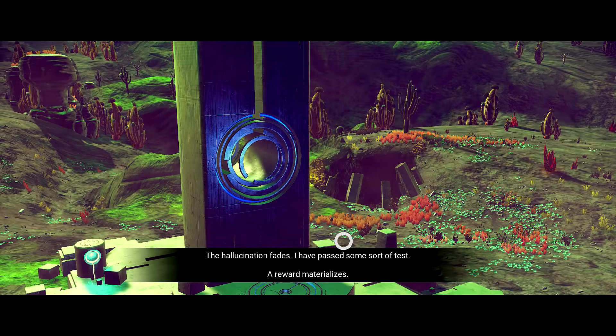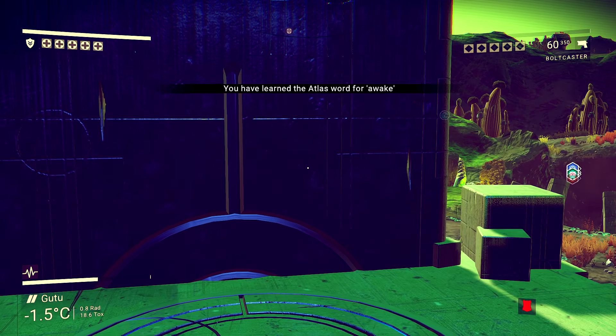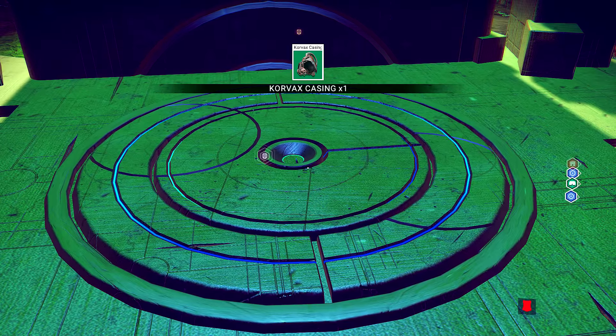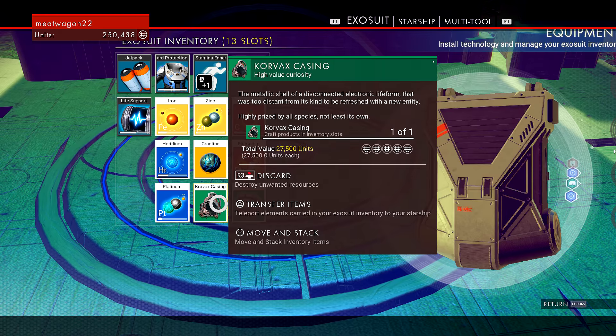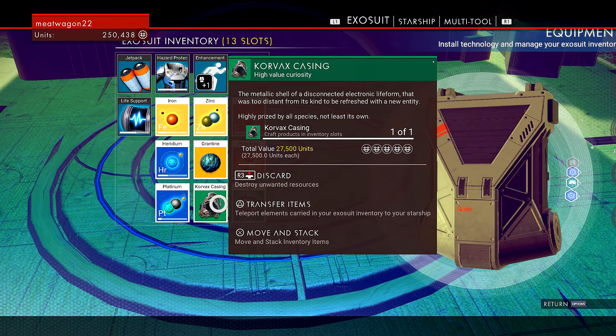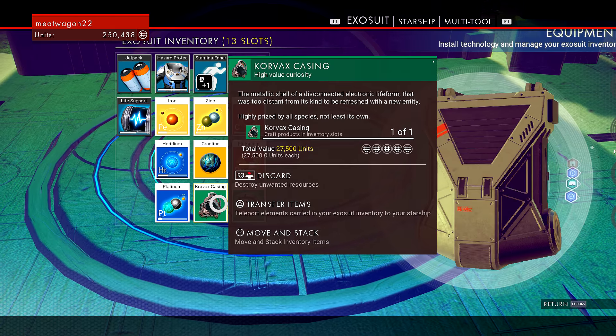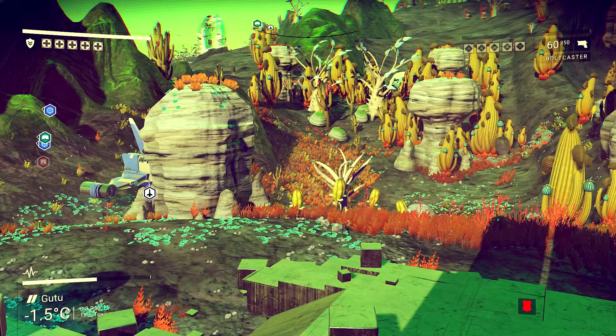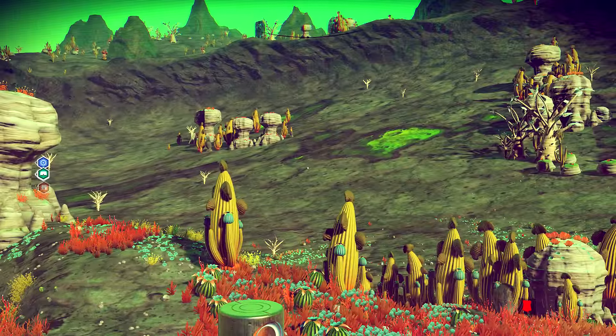Increased my standing with the Corvex. What was my gift? Awake — I learned Awake, and I got Corvex Casing. I don't know what Corvex Casing is. It is a metallic shell of a disconnected electronic life form that was too distant from its kind to be refreshed. It's highly prized by all species, not least its own. 27,000 for it — high value curiosity. Those are the types of things I've been selling, because I'm like, what do I need it for right now?